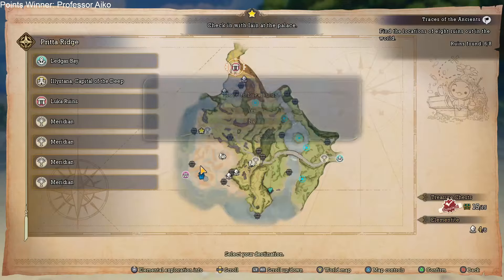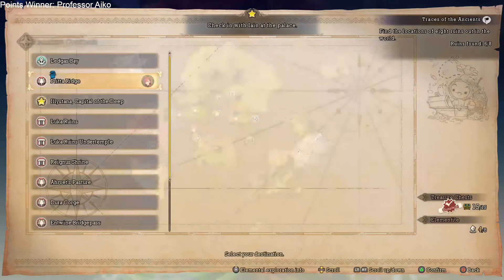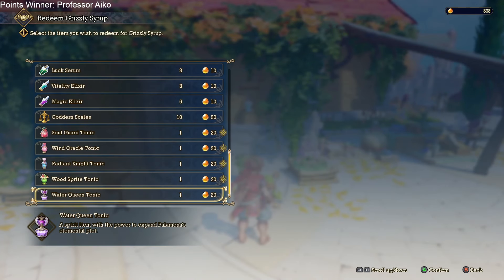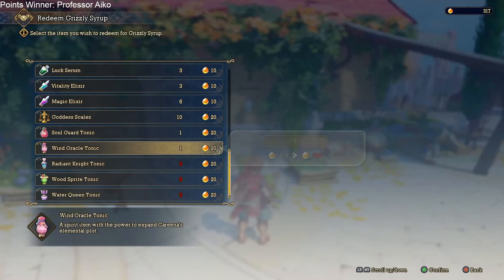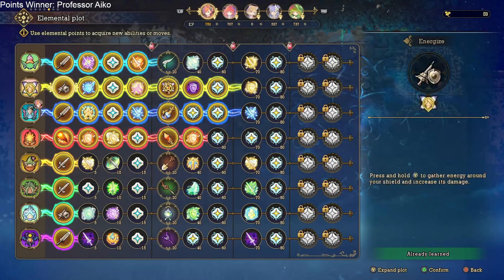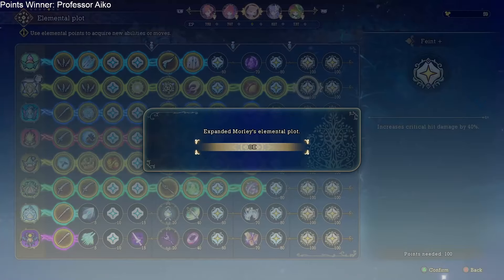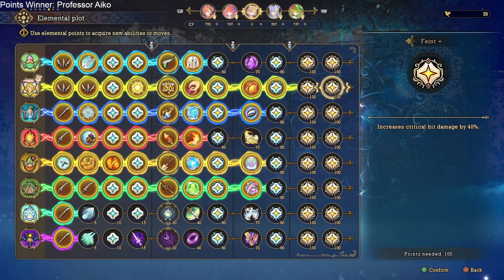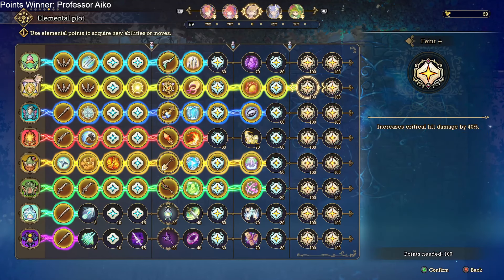One thing I didn't cover in the last video was how to get the last elemental plot expansion. You're going to want to go talk to the Dud Bear — run over and talk to the Dud Bear and Ilistana. Redeem Grizzly Syrup — there's one for every character, so grab those. Then go into your elemental plot expansion, and with Morley you now have the Radiant Night Tonic and access to all of these, though they are more expensive — around 200 — since they're the last ones.